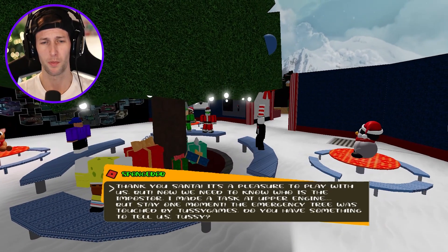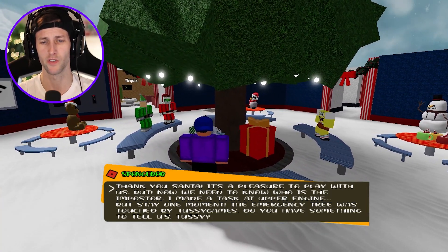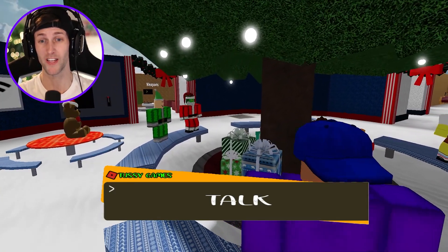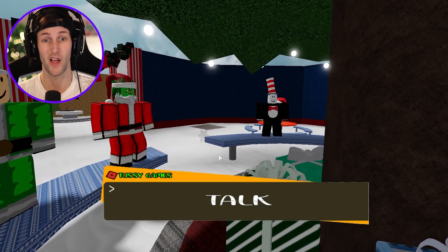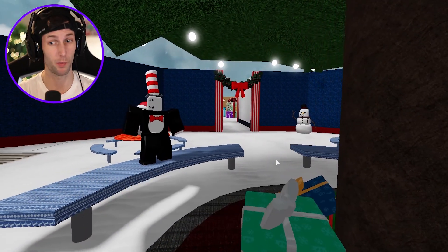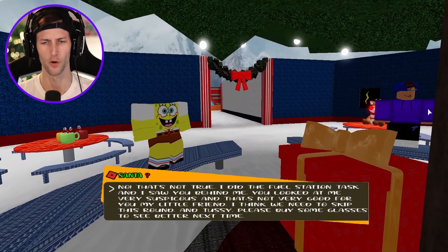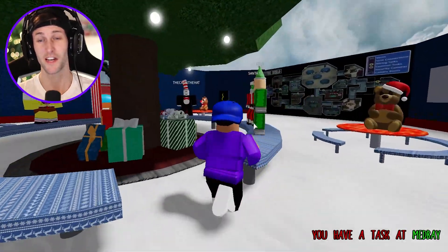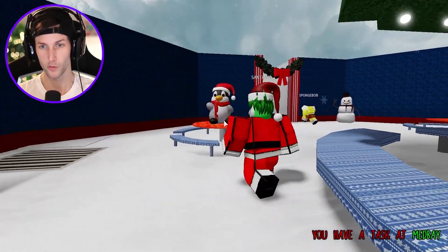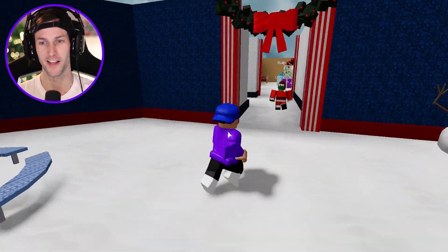SpongeBob says thank you Santa, it's a pleasure to play with us, but now we need to know who's the imposter. The emergency tree was touched by Tussie Games. I touched the emergency button because the Grinch killed Santa Claus. We got the elf there. Santa's no longer here, but the Grinch is wearing Santa Claus's outfit. The Grinch says to skip the round and for Tussie to buy glasses. I don't need glasses, Grinch — I saw you. He is super sus. I like how it says Santa with a question mark above his head, because that's not actually Santa.